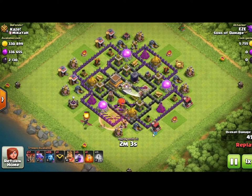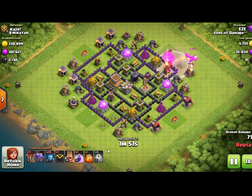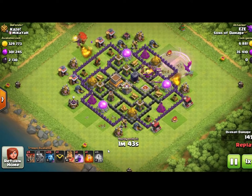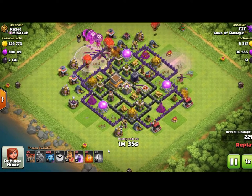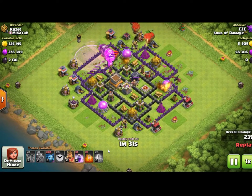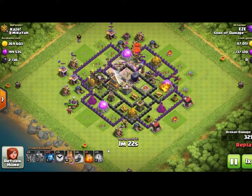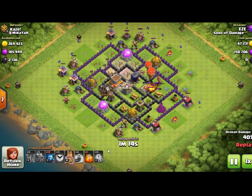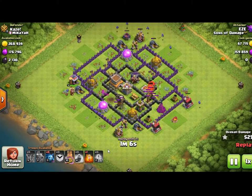This next attack is a type of dragaloon attack — only three dragons, one per air defense. As each air defense locks onto a dragon, balloons are sent in to take out that air defense. Air defenses are the biggest threat to this type of attack. Once the last dragon and final set of balloons go in, the attack differs slightly from the others because the cleanup troops come in a bit earlier. Once the main threat — the air defenses — is eliminated, a mass attack is brought in. There are two cleanup types: a mass attack using a large number of defense-only troops with spells, and a surgical attack for more advanced players.